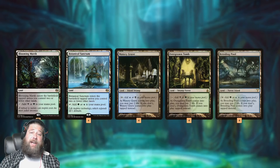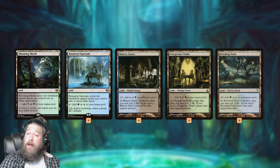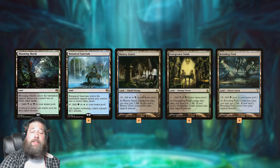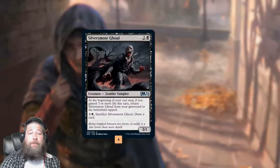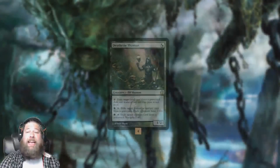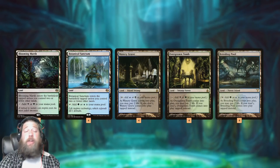Mana base-wise, four copies of a bunch of different lands — Blooming Marsh, Botanical Sanctum, a bunch of Shocklands. One of the other things I love about this deck: every single card in the deck, every single one, is a four-of. The deck is as four-of-heavy as possible — no one-ofs, no stragglers, very focused.